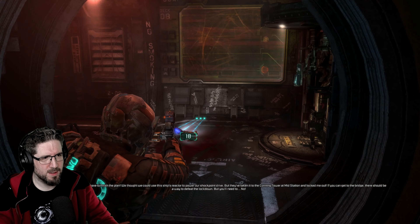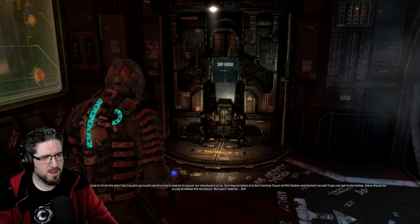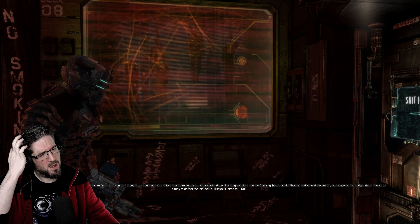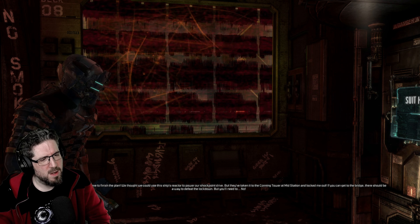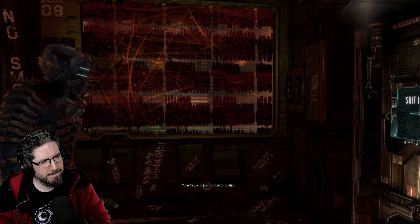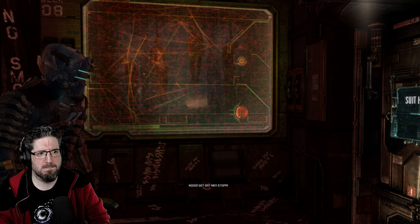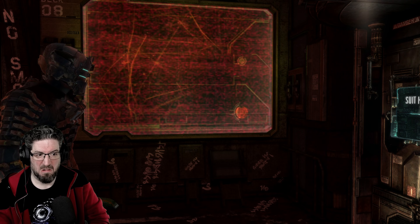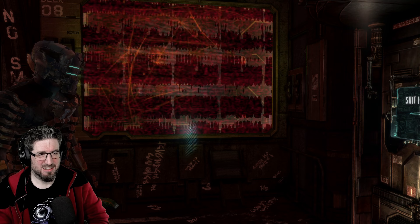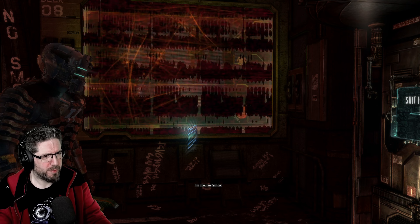Audio log: 'If anyone out there is still sane, you have to finish the plan. We thought we could use this ship's reactor to power our shock point drive, but they've taken it to the conning tower at mid station and locked me out. If you can get to the bridge there should be a way to defeat the lockdown, but you'll need to—' The message is cut off. Carver: 'Did you hear that?' Isaac: 'Yeah. You think you can lift the lockdown?' Carver: 'I'm about to find out.'